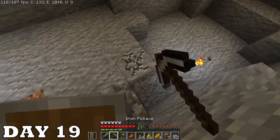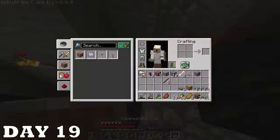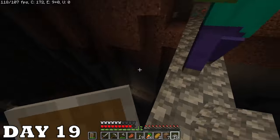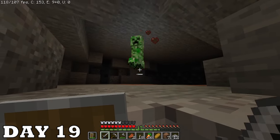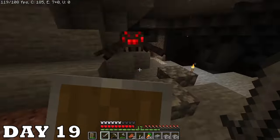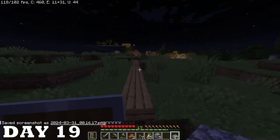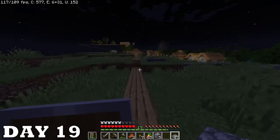That was kind of a lie — I did go back for cobblestone and later the same day to get some iron. There's kind of a lot of mob spotting in this cave. This was a really satisfying spider kill — it nearly knocked me off my platform but I stayed on and killed it. All that slaying really gets you tired though, so it's time to go home.